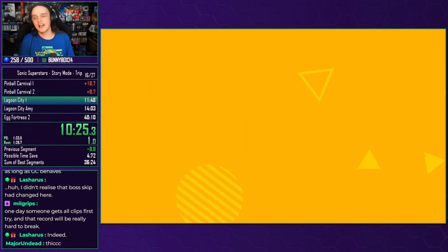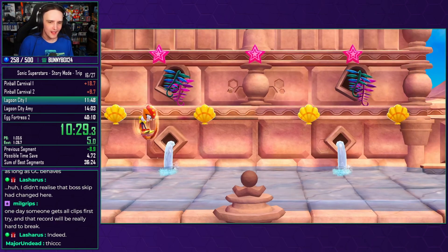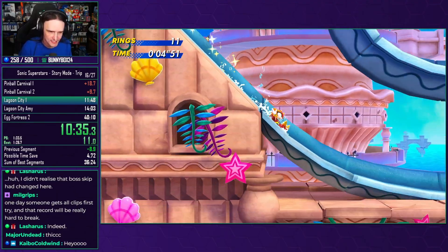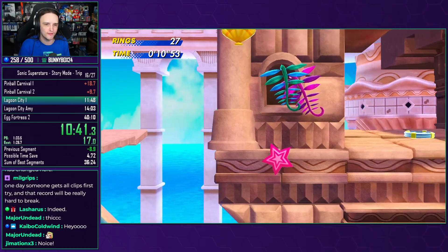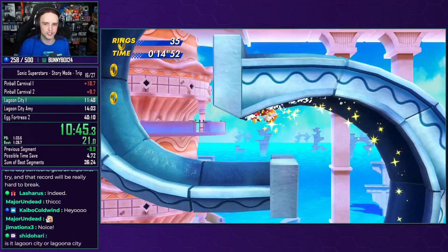That is good for us, as we now have to go and stay hydrated. That is a nice time save for us. Welcome to Lagoon City, where we're going to be playing with some of the water slides and water spouts. The water slides are fantastic because they give us a massive amount of rings that we want to take full advantage of, and then we're just going to run away with the rest of the water guns as we get to just enjoy ourselves.